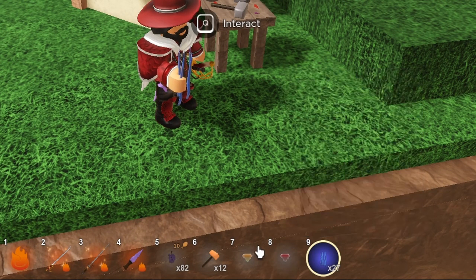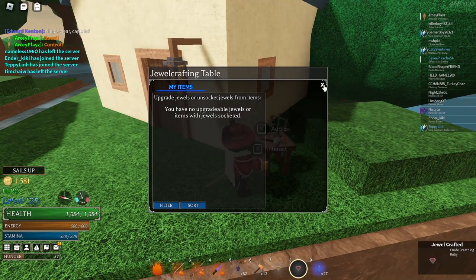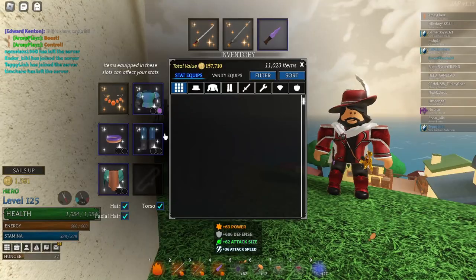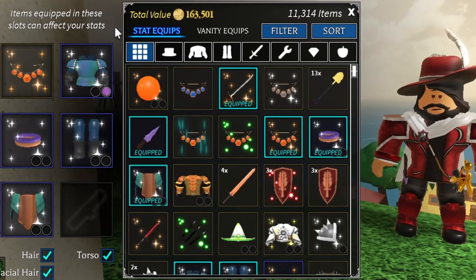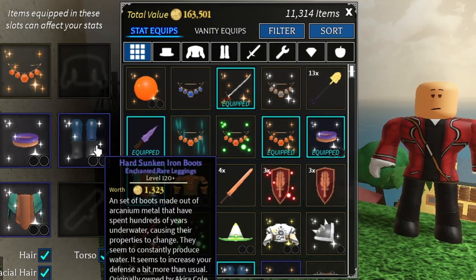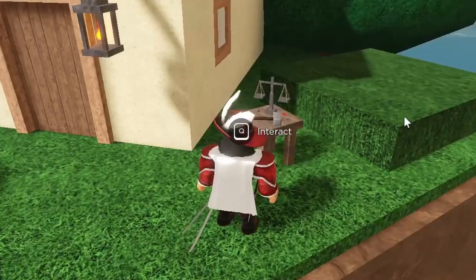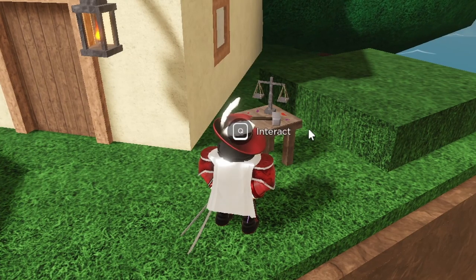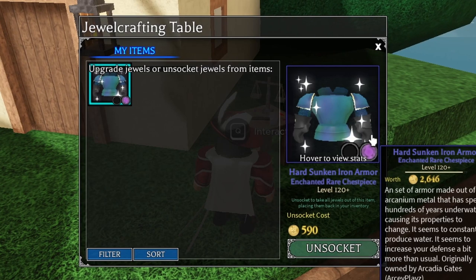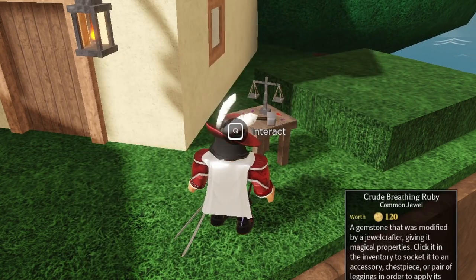I'm going to make this ruby into a jewel as well — this one has ten power so it's even better. Now I'll show you how to equip them. You don't use the table to equip jewels; you use them kind of like enchantment scrolls. I already have one on my sunken chest plate from testing. You want to get out the armor you want to put jewels on, and you can also remove jewels if you put the wrong one in.